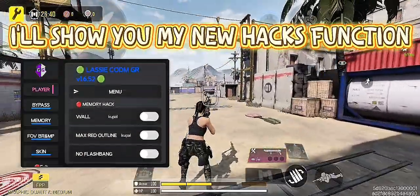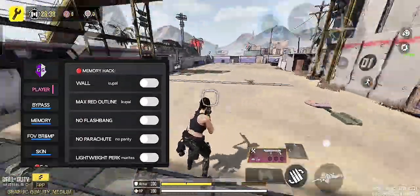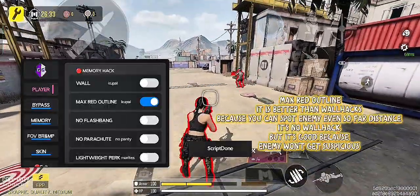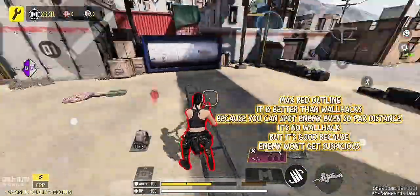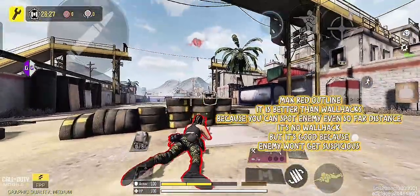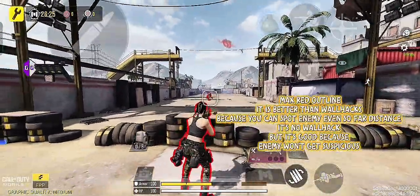I'll show you my new hacks function. MaxRedOutline is better than wallhacks because you can spot enemies even at far distances. It's a No wallhack, but it's good because the enemy won't get suspicious.